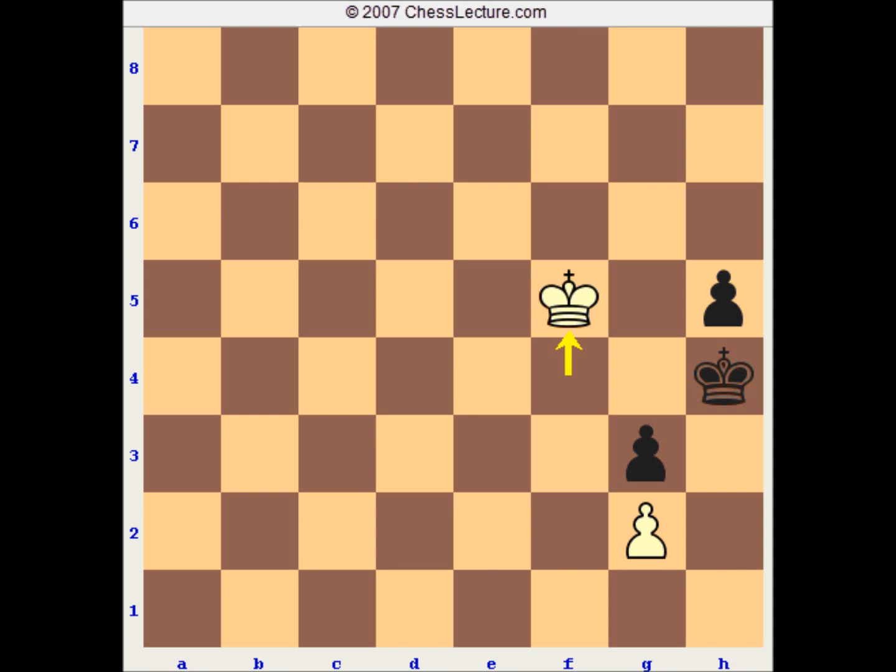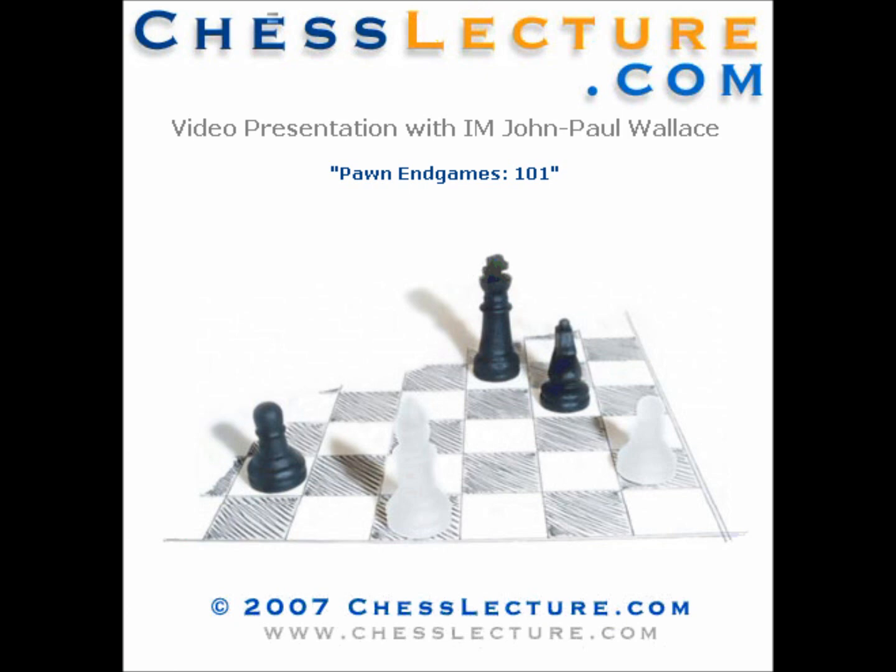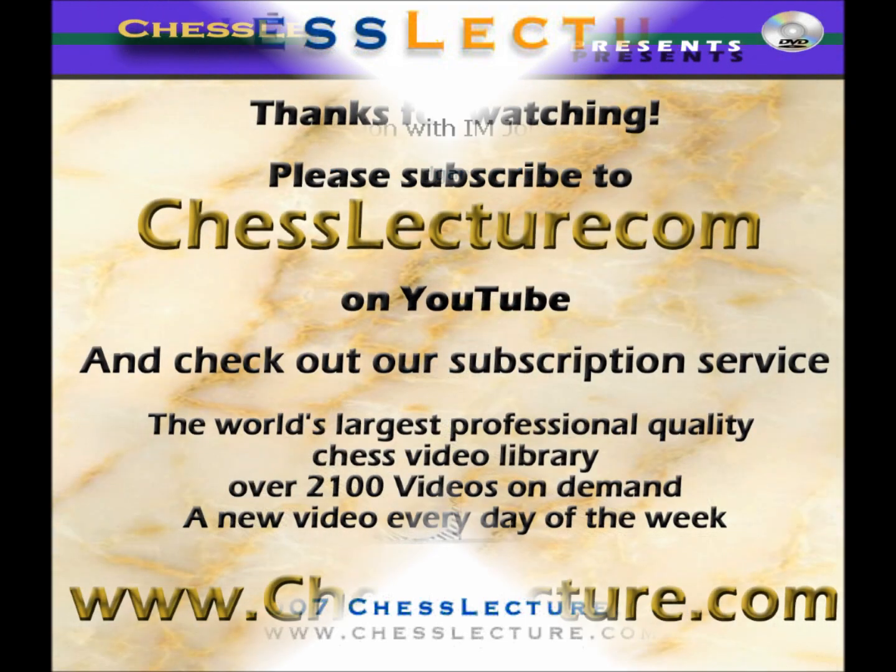So that wraps up Pawn Endgame 101. We're going to be continuing with Pawn Endgame 102, where we're going to be taking a look at the protected passed pawn — which you can probably work out what that is — and then look at some more complicated positions with Pawn Endgames. I hope that's fulfilled something of what the members have been looking for with the endgames. Feel free to send back feedback on what you thought of this lecture, but also what you'd like to see — particularly in the endgame, if that's what you're looking for, then let us know. Thank you very much, and I look forward to presenting the next lecture. Thank you.